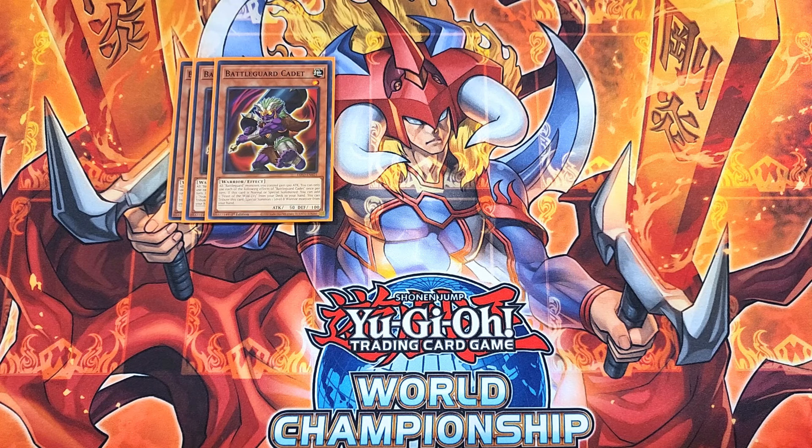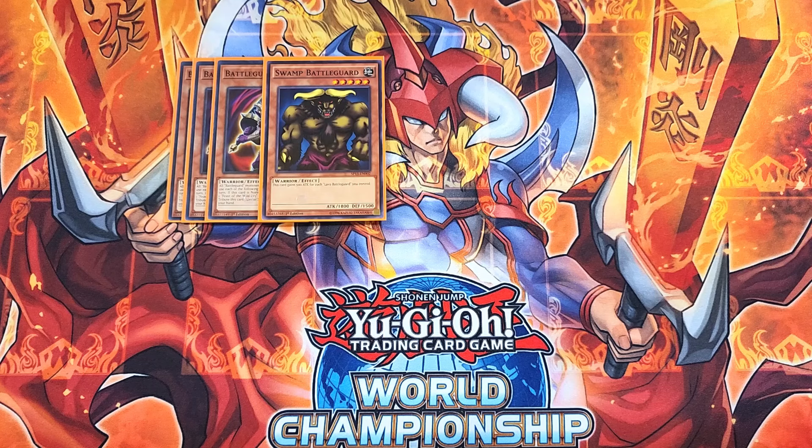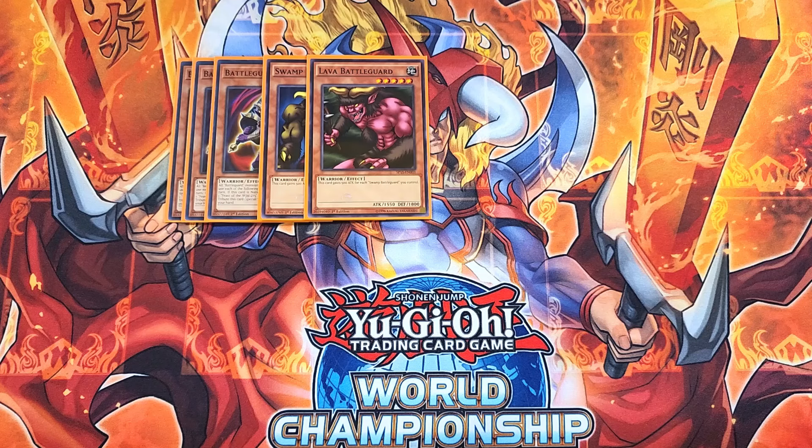We then play a single copy of Swamp Battleguard and a single copy of Lava Battleguard. You really only need one each of these in the build, but they're really nostalgic and super cool. When either of these cards are on your side of the field and you have the other one out, they gain 500 attack points, which is really cool.